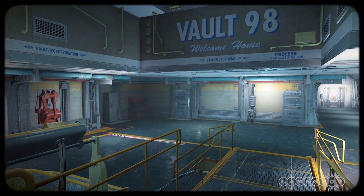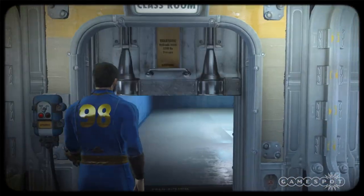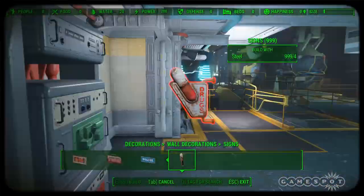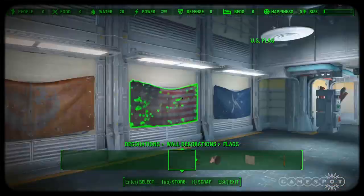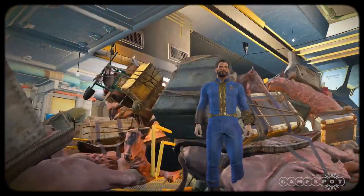There are two separate parts of the vault: the main entrance that works like home plate and allows you to decorate the welcome area, and the wider vault itself, all stripped out and bare ready for you to turn a hole into a home. The entrance section can be equipped with vendors and settlers as well as working with your supply lines, but gets a little cramped when traders bring their brahmins into the close confines of the vault door.